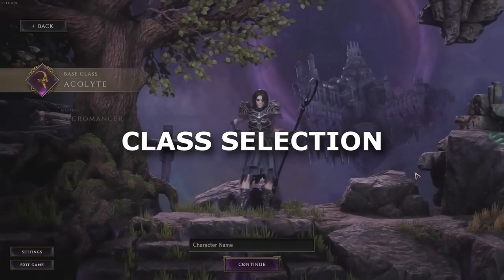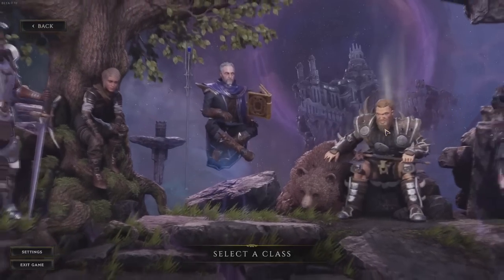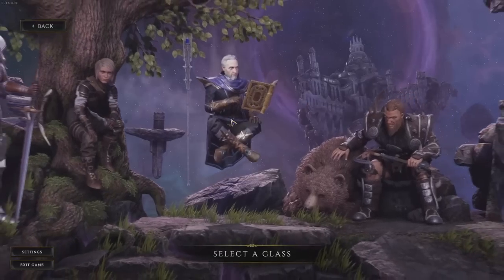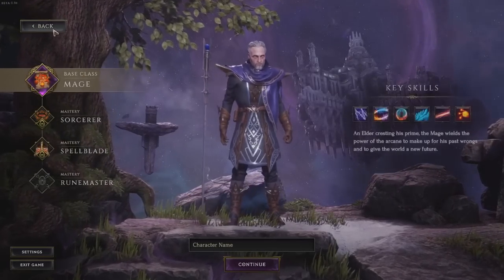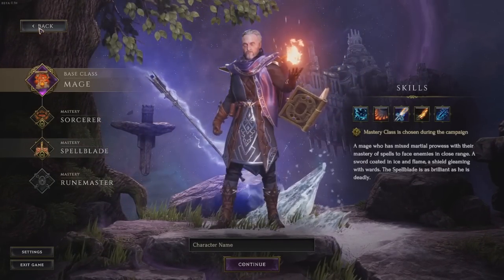In Last Epoch, the first decision you make is your class. Each class has 3 masteries — subclasses that you can specialise in — but more on that later. Your class is one of the few things you cannot change, but every class has a bunch of powerful playstyles and builds, so there's no wrong choice here. Pick what appeals to you.